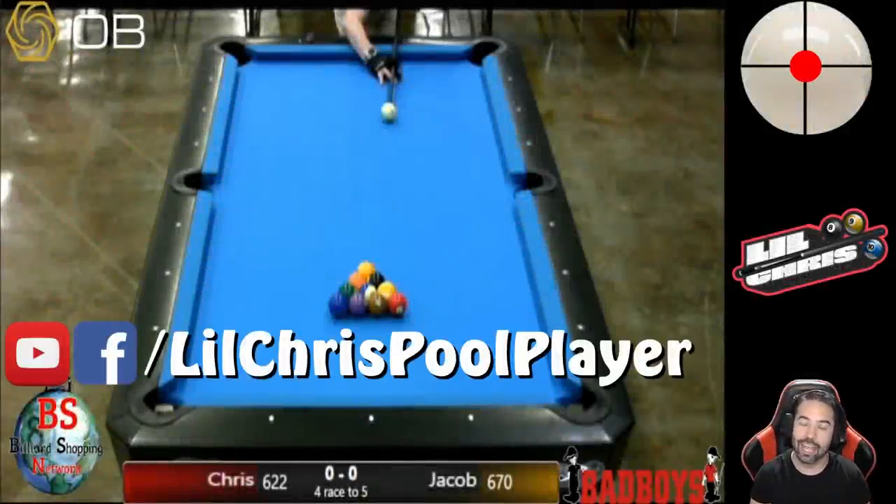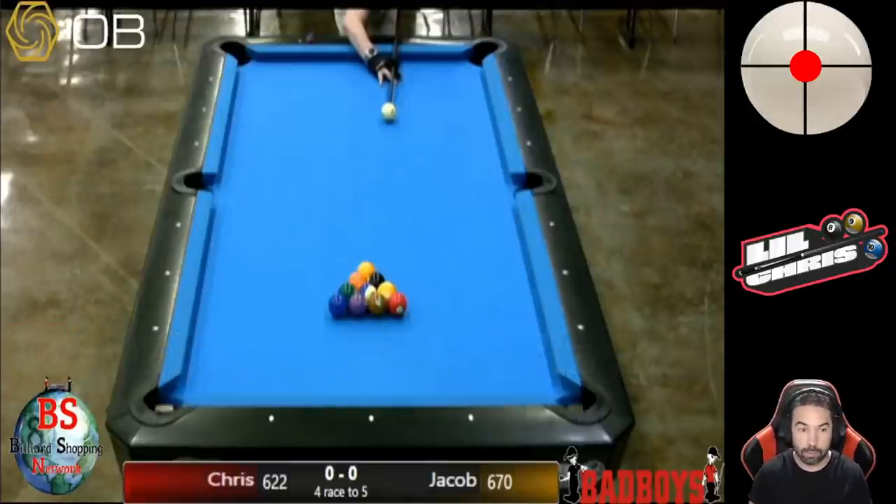What's going on everybody, Little Chris here. In today's video I bring you my next match from the Texas BCA State event 10-ball tournament. As you may recall from my last video, I was battling for the hot seat only to fall short after fighting my way back to hill-hill, only for my opponent to break and run the last rack. With that loss I was guaranteed third place, so in this match I'm going to try to fight my way back into the final. My opponent has a 670 Fargo rate against my 622, so I go to four while my opponent goes to five. We lagged to determine who breaks first, and my opponent won the lag.